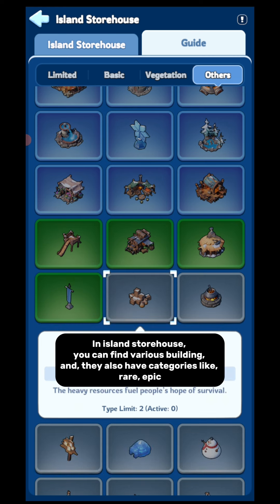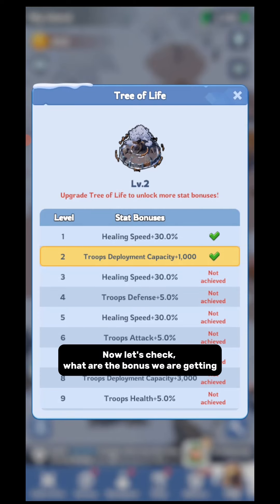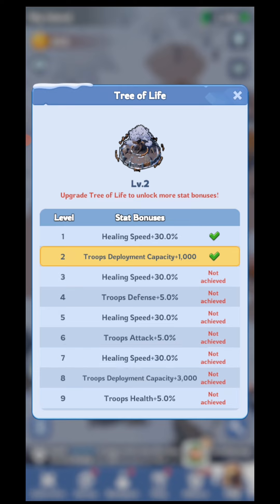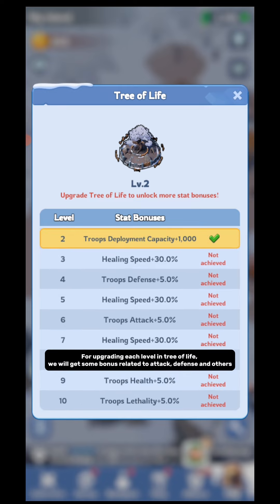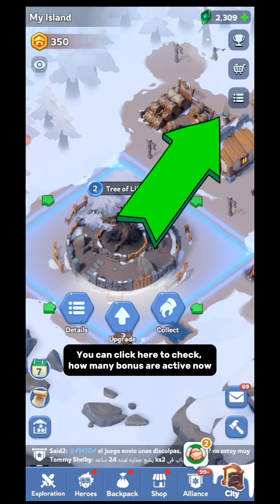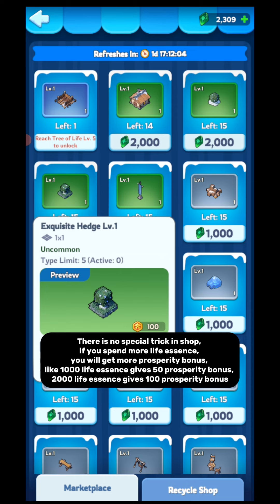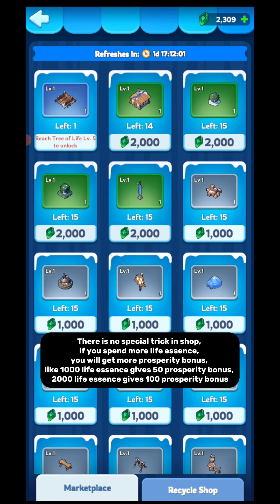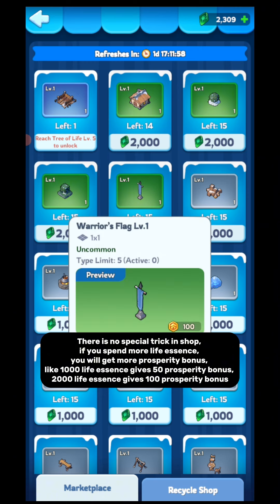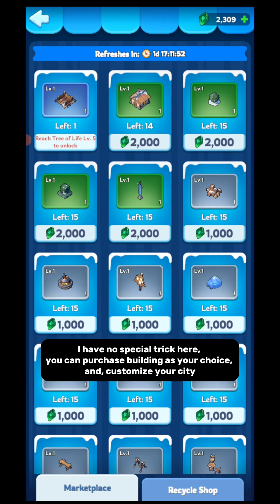You can click the collect button to collect your life essence. Now let's check what bonuses we are getting. For upgrading each level in the Tree of Life, we will get some bonuses related to attack, defense, and others. For now, there are 10 levels in the Tree of Life. You can click here to check how many bonuses are active. There is no special trick in the shop — if you spend more life essence, you will get more prosperity bonus. For example, 1000 life essence gives 50 prosperity bonus, and 2000 life essence gives 100 prosperity bonus. You can purchase buildings as you choose and customize your city.